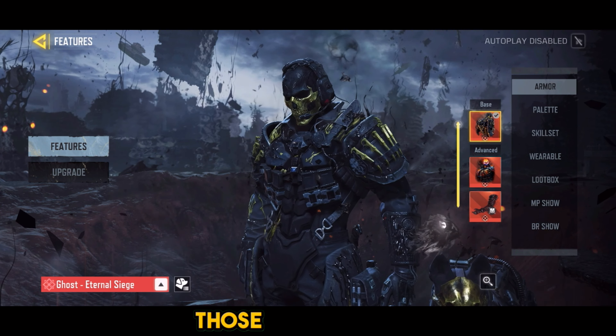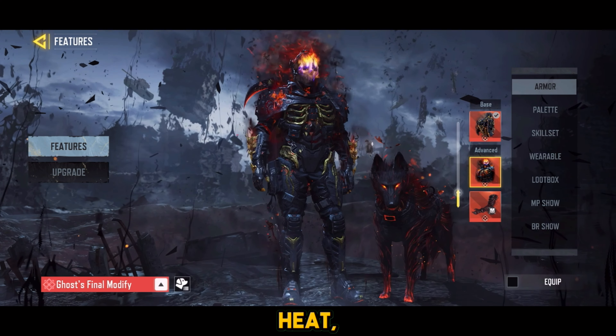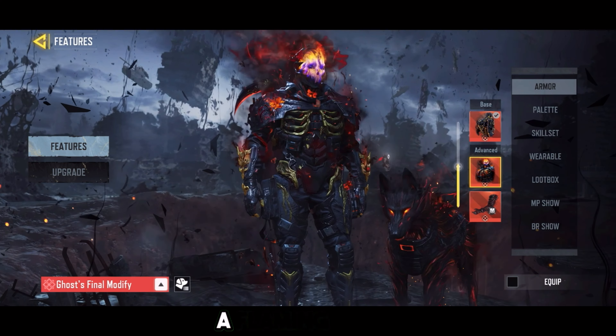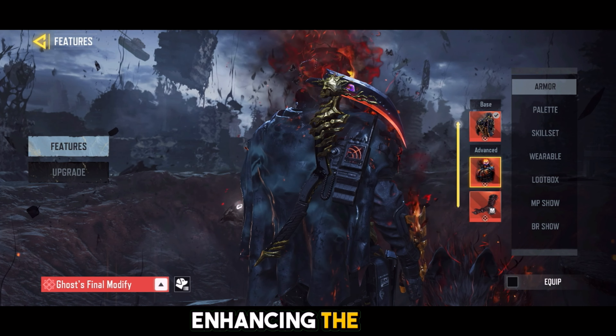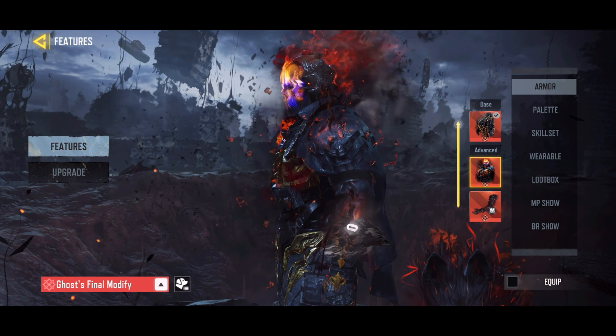Now let's check out the advanced version — this one is all about bringing the heat, literally. The helmet features a flaming skull design with fire emanating from the top and eyes glowing purple. It's intense and visually striking. The advanced armor also has flaming effects on the shoulders and upper chest, enhancing the fiery theme. It's like stepping onto the battlefield as an inferno incarnate. And Riley sports the same dark armored body with glowing red accents — his eyes and parts of his body have a fiery glow, making him look even more menacing.